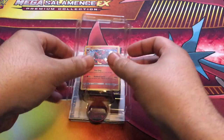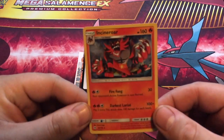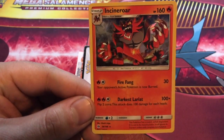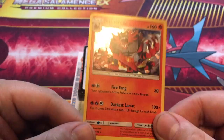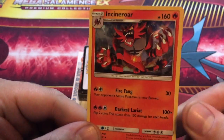Like always, you're going to get the card you see up front, of course. This is your big boy of the box. This is Incineroar with Darkest Lariat - flip two coins, this attack does 100 damage for each heads. Beast move in the game, beast move in the TCG. Nice little holo there. Pretty awesome. 160 HP. I love it.